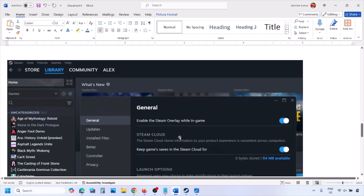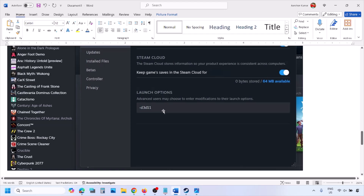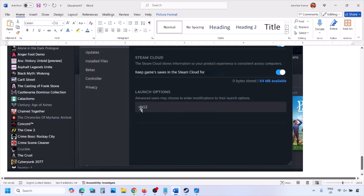If that does not work, this time you can type in -D3D11 and then check. Still not working? This time you can type in -DX12 and then launch the game and check.